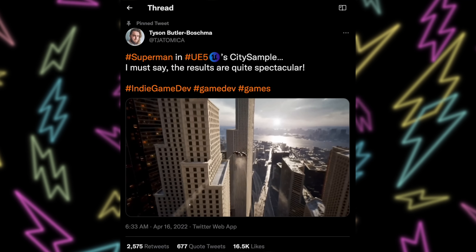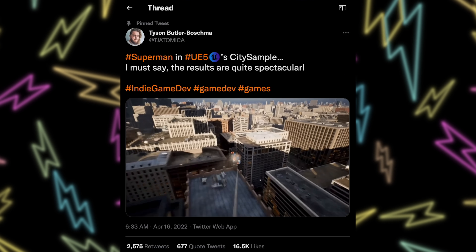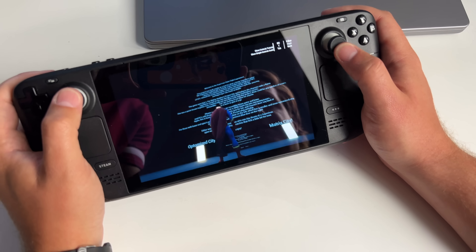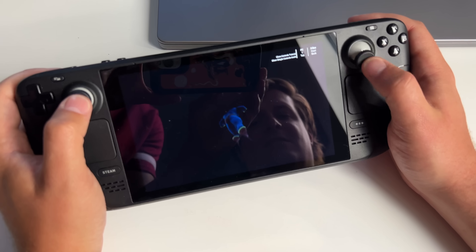If he hadn't mentioned that, I would have quit a long time ago. When Royce told me he was able to get this running, he sent me a video and I was like, 'This is awesome.' The first thing I thought of was that demo going around where someone got a Superman model into the Matrix Awakens demo city — flying around, breaking the sound barrier, it looks really cool. So I asked Royce if he could get that running, and he had pretty good luck overall, because the creator provided the .exe file, so it was just a matter of throwing it on the Steam Deck and adding it to Steam.